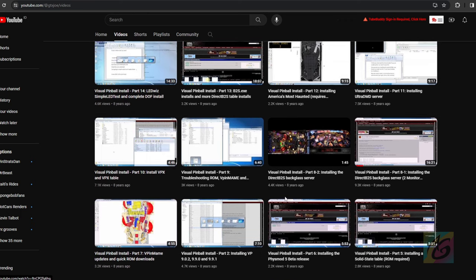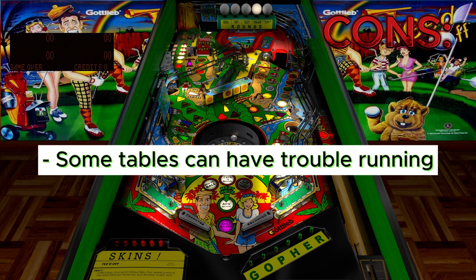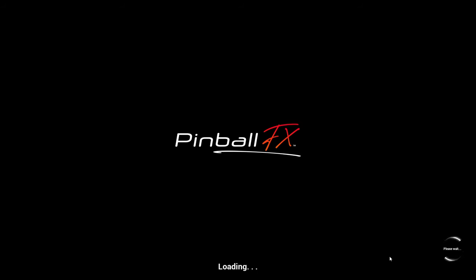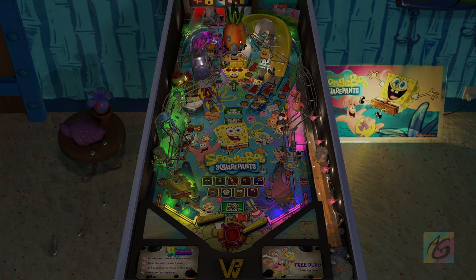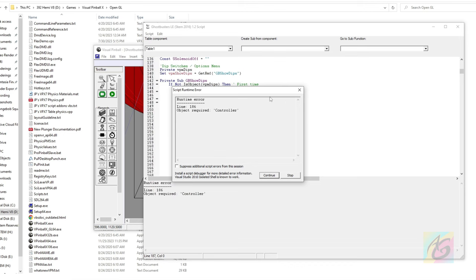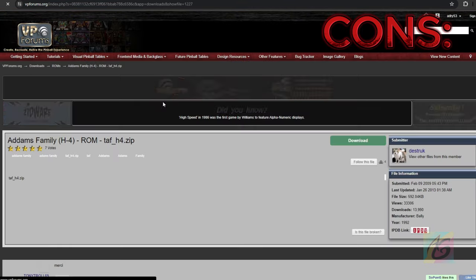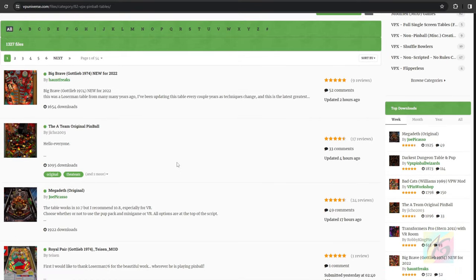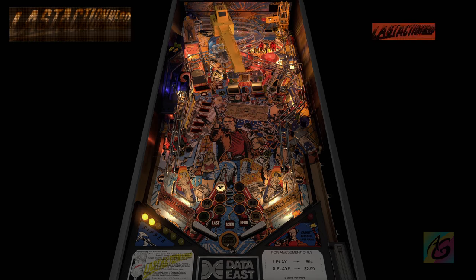The next con is that some tables can have trouble running. Unlike other pinball games where you just click a table and play instantly, it's not that smooth in VPX. Sometimes tables require complicated setup to run properly, sometimes there's no DMD score screen, or the ball doesn't come in when you hit one, or you get cryptic code errors. The next con is that separate ROMs are needed for each table — sometimes finding the right ROM is a disaster, and you could spend one to two hours searching. Data East tables usually require multiple ROMs.